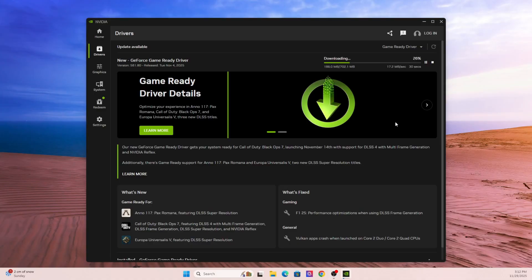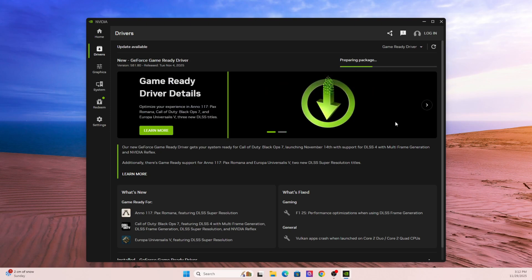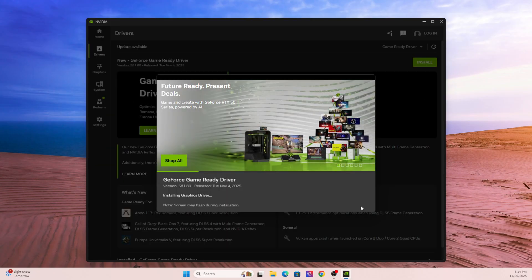If you're using an NVIDIA graphics card, open up the NVIDIA app or GeForce Experience, then go to the drivers tab and check for the newest game-ready driver. Install it, restart your PC, and then try launching the game again. For brand new titles, NVIDIA often releases a driver update the same week — sometimes even the same day — to fix any crashing issues.